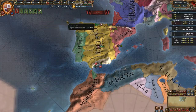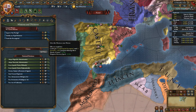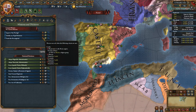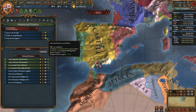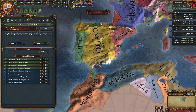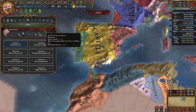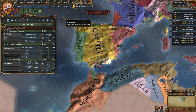At the beginning of the game, you have a mission called Finish the Reconquista, which if you complete it — which is pretty much killing Granada — you get an initial 15% morale and 15% manpower recovery speed, which is pretty insane early on, because you already start with 15% morale, so that would be 30% morale early on, which is very powerful.